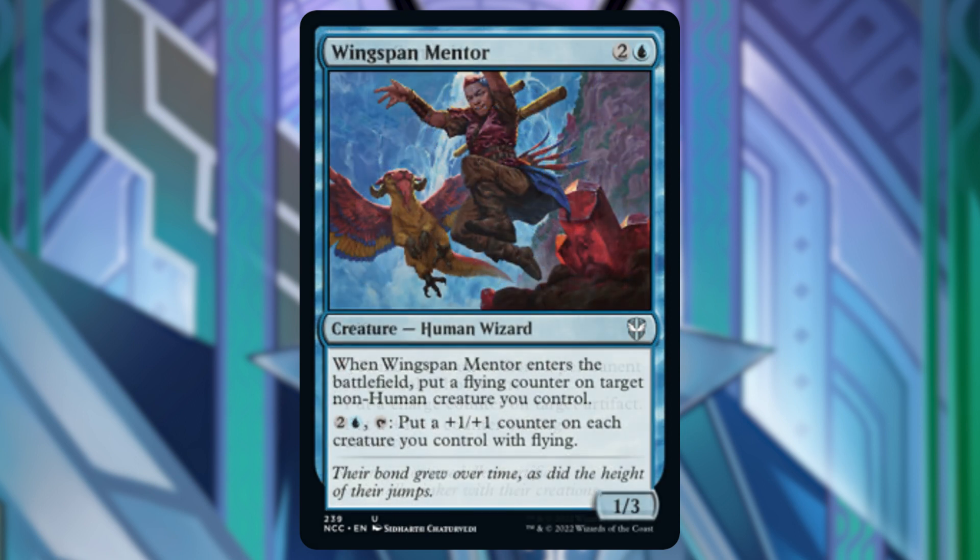The last card being removed is Wingspan Mentor. When it enters the battlefield we can put a flying counter on target non-human creature we control. When I went to look at the creatures in the deck, we do have humans — so what if we miss this opportunity to put a flying counter on one of our creatures? It just didn't seem like it would work out, so I took it out of the deck.